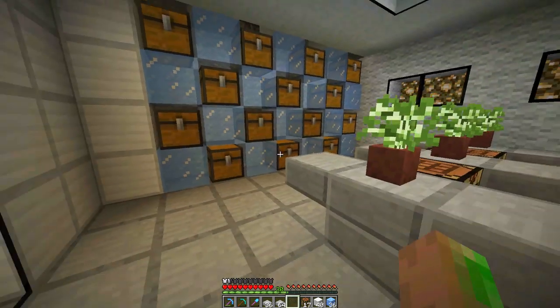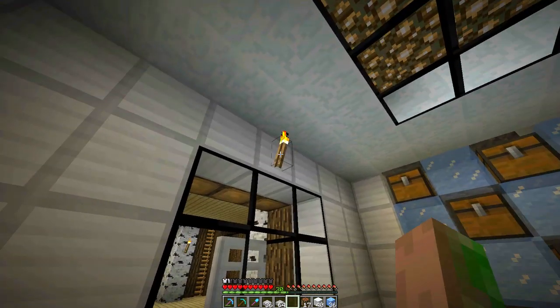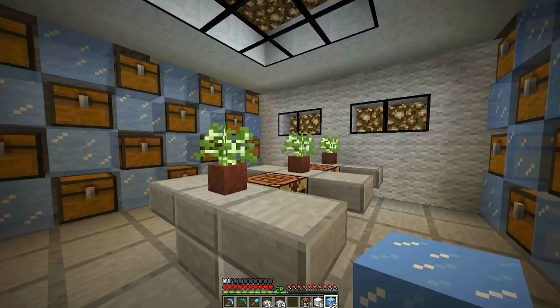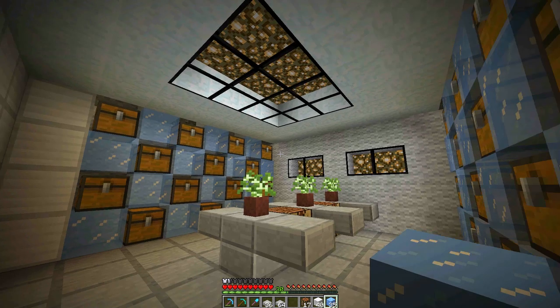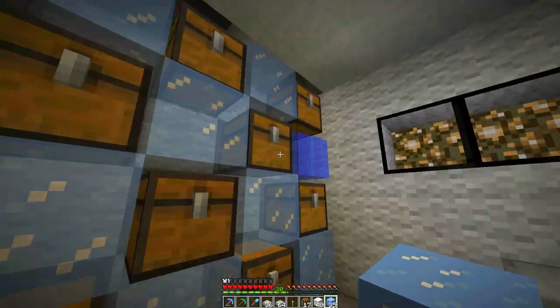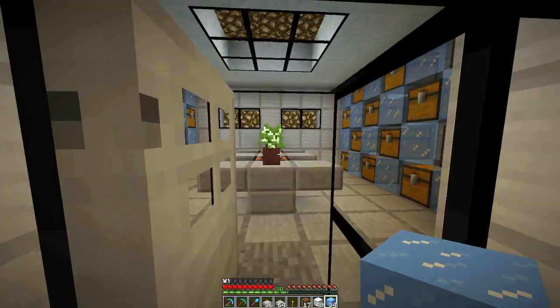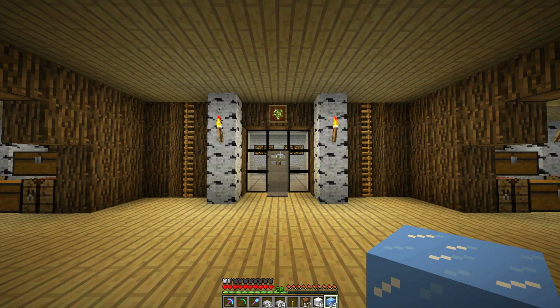Well guys, I think that's just about it — I think we've created an awesome freezer storage room! I was thinking possibly in the future we could make some of these for food as well. We've sprung a leak over here though — the other side has never sprung a leak, so I'm kind of surprised. We've got our sapling storage room, but we're having a few technical difficulties with this side getting melted. I'll have to figure out why that is. I always really appreciate you guys taking the time to watch my videos — until next time, see you later, and don't forget to follow me on Twitter!